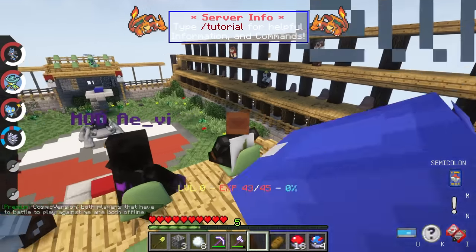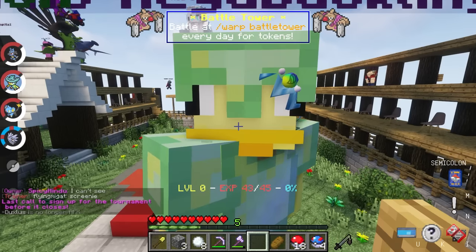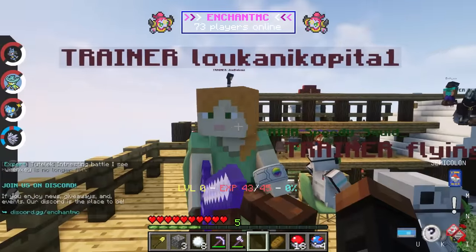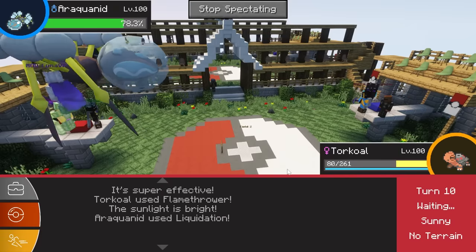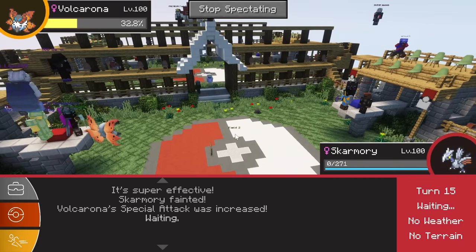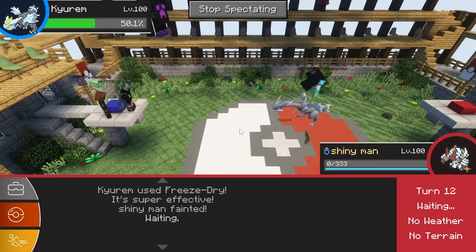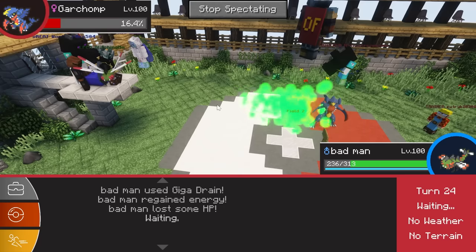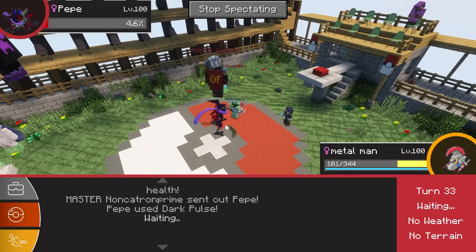I grabbed my front row seat but ended up with a not-so-great view. After getting repositioned, the tournament started and I already saw Glitching crush people with his giant spider. His Volcarona was very good against steel types, and his spider always came to clutch when needed — no matter what people threw at him, the spider just could not get killed. It felt the same way with his other Pokemon too; they were just so impossible to kill. It's either that or people were using the wrong Pokemon against him.